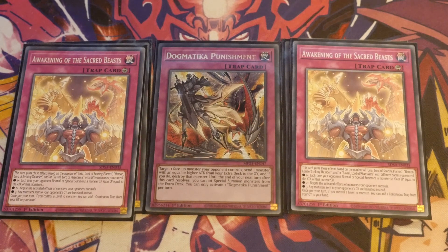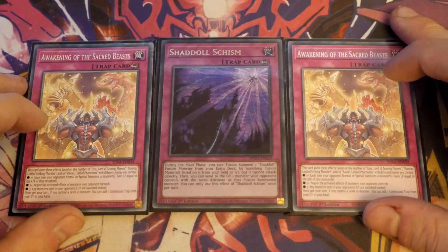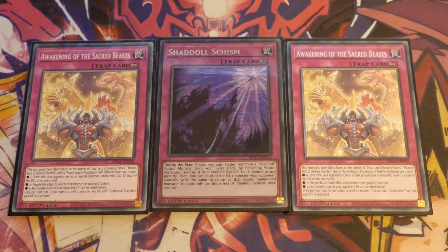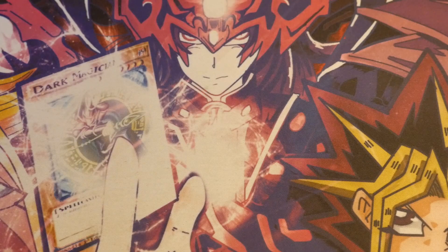If you're going to add stuff like Winda and Dogmaticas off the back of that — wow! And then finally the one Schism, because Schism is an insane trap card. The fact that it's searchable when you play the Dogmatica package means, in my opinion, it's one of the first cards that gets added to the Dogmatica list when I put those decks together.